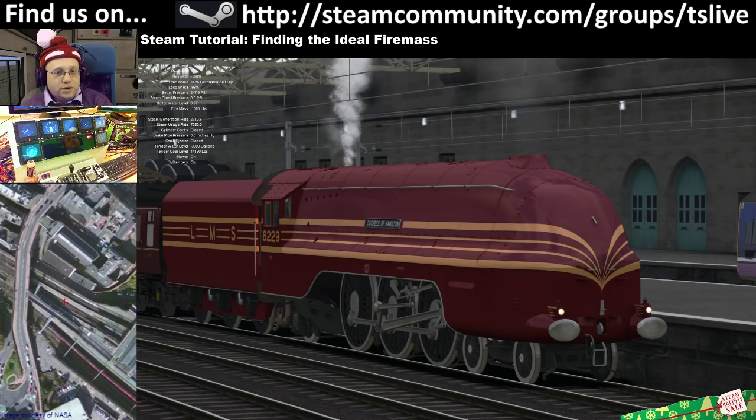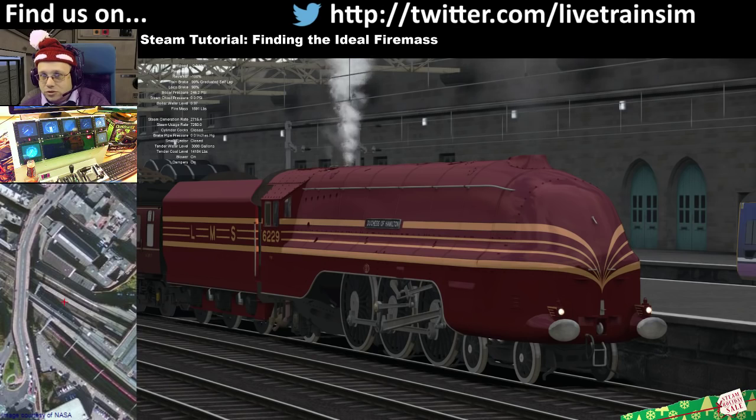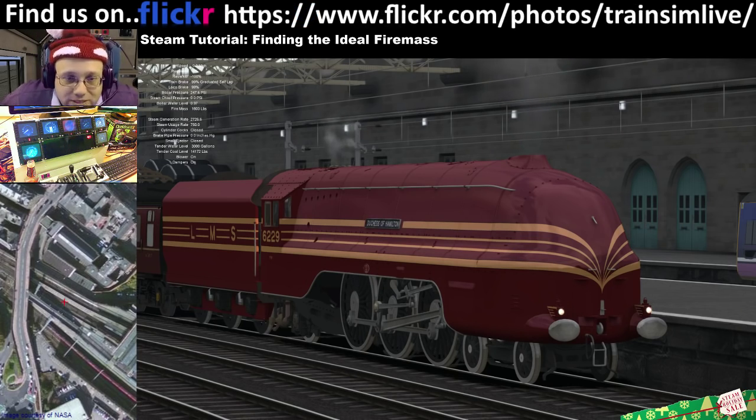You don't always want to do that though, because when you're driving a steam train you'll see the safeties going off like crazy at the moment. That's because I'm generating loads of waste steam that I'm not using. So if you're going down a hill, you do not need to be doing this.